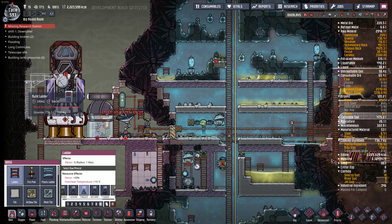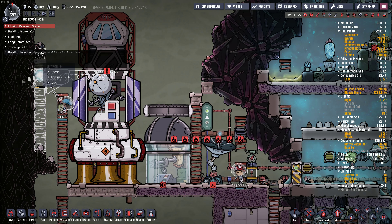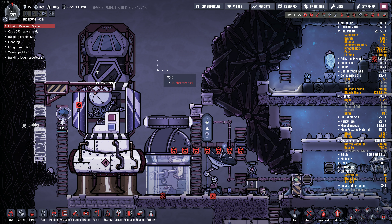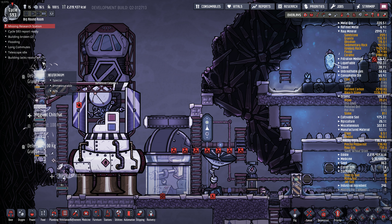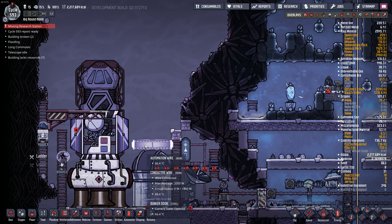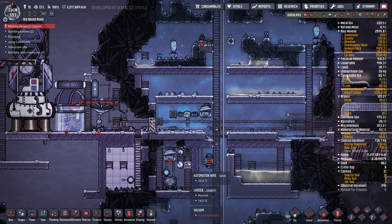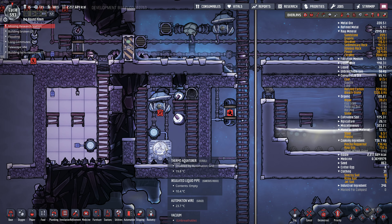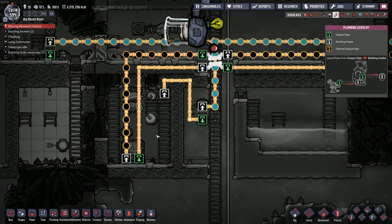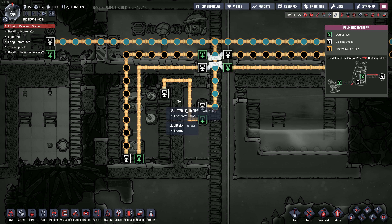I'm going to tuck this ladder in here. Hopefully they can squeeze through this hole. That piece of neutronium is going to be the end of me - let's just see if we can force someone to walk here. There you go - never mind. World's smallest rocket. Okay, that's connected. I guess we can allow the petroleum - I mean the oil - to start cooling down, just to get that aquatuner really hot. But we got to let a little bit of water in first.